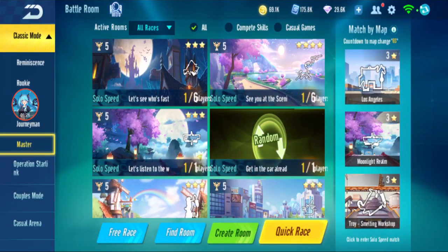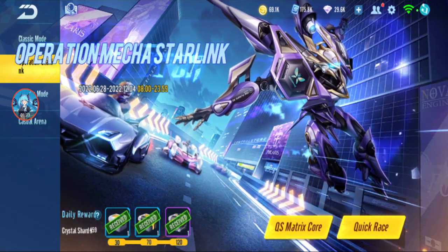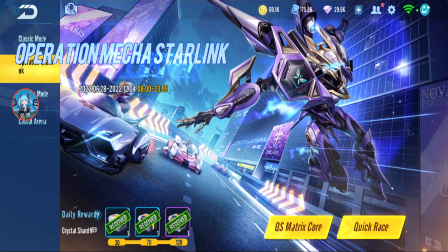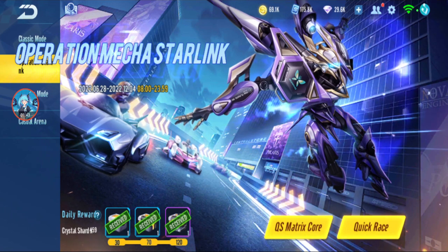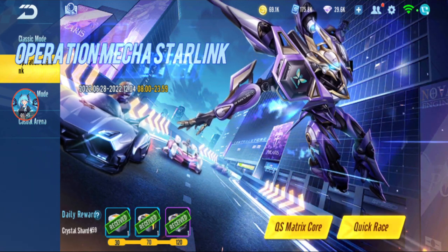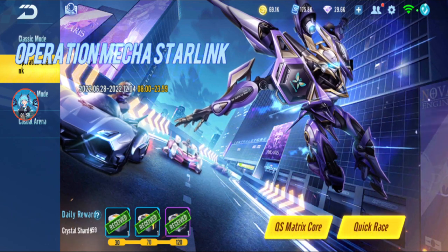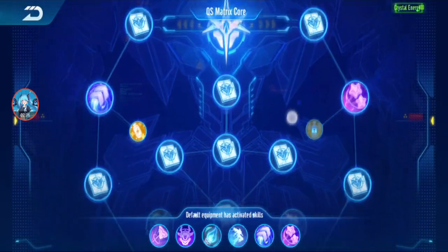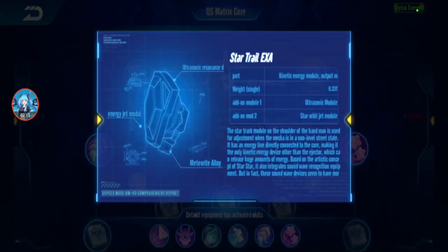The new mode is Operation MECA Starlink, where you can try out the T-Car. The T-Car isn't released yet, but you can try it in the T-Car Lab for a short moment. This video will be just about Operation MECA Starlink. There's this QS Matrix Core — the blue stuff is just manuscript.